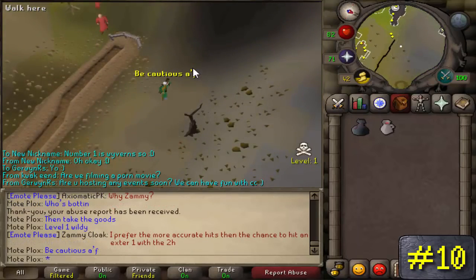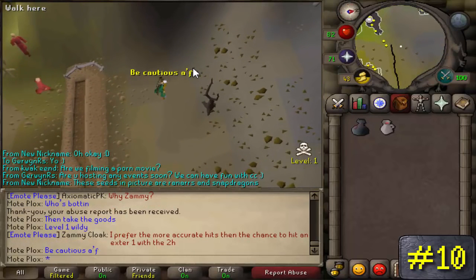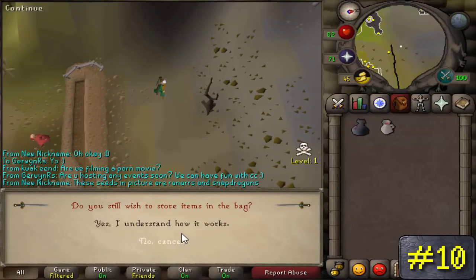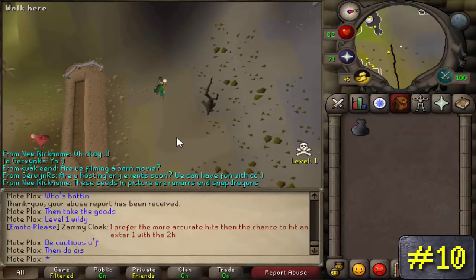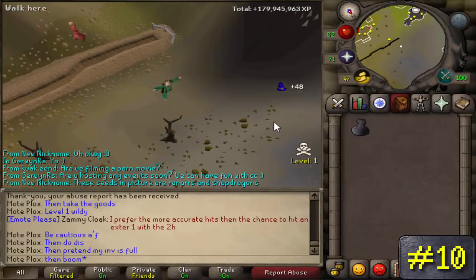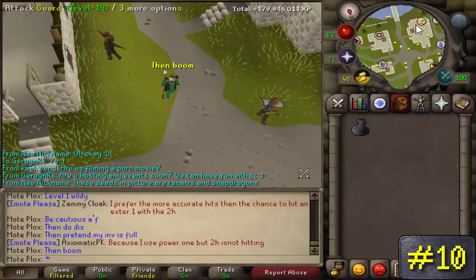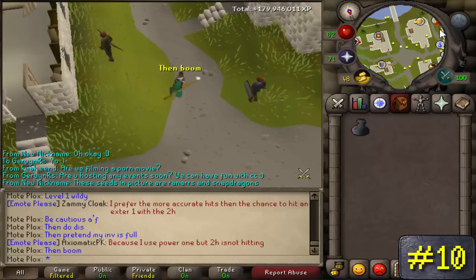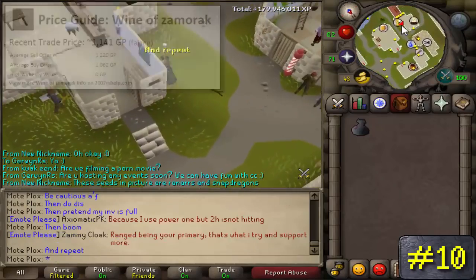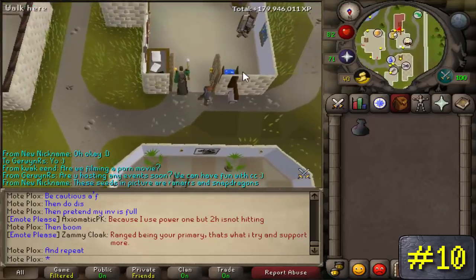Basically it's pretty simple. You tele-grab the wine and hop with the OSBuddy client, then grab the wine again, and so on. Do this until your inventory is full, and go over to the Wilderness Ditch, enter level 1 Wilderness, and store all the goods in the loot bag, then go back for more. Once you're done with two inventories, or one if you didn't use the loot bag, teleport to Falador Bank and repeat. These wines go for 1k to 1.3k each right now.